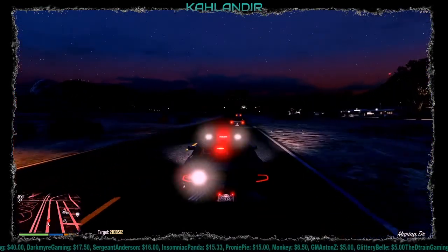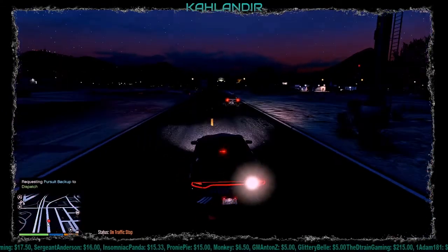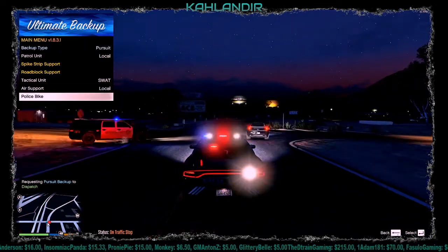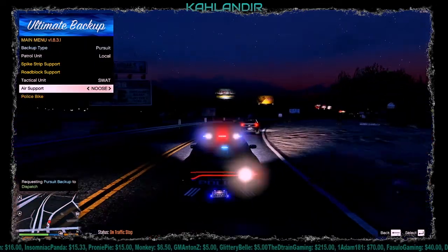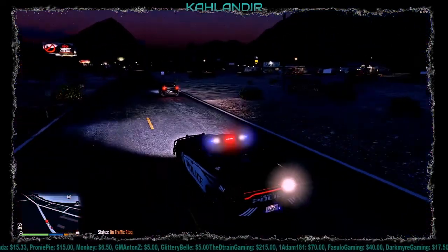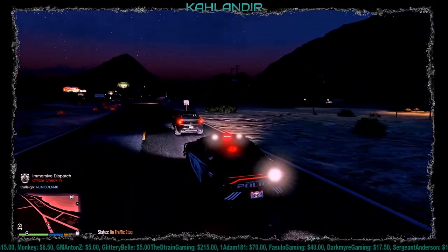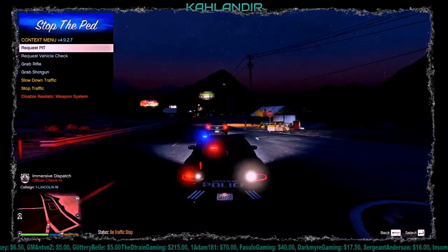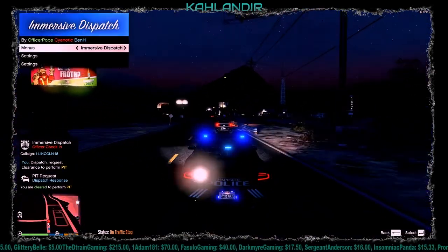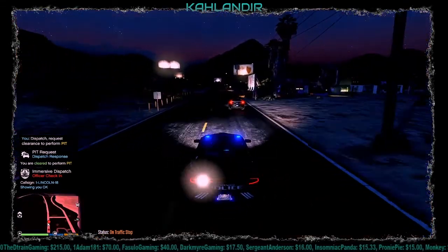Dispatch, requesting backup. Assistance required in Sandy Shores — we'll try to get at least one backup unit. Backup unit PICTA-13 is on it and located in pursuit. We're still continuing on; he's not going super fast. Dispatch to 1-Lincoln-18 — checkup. 10-4, we are cleared to PIT him. We'll go ahead and try to do that.